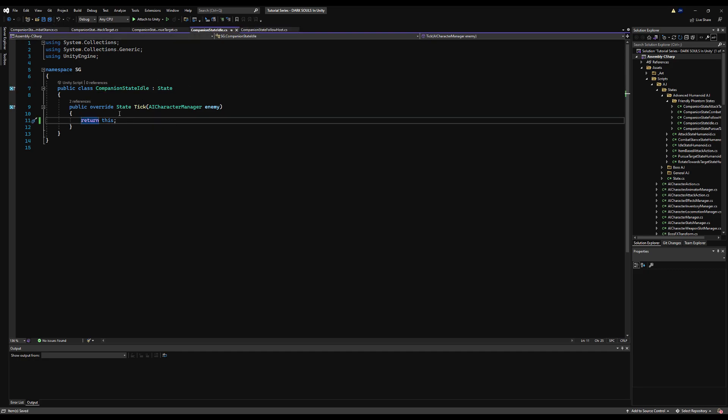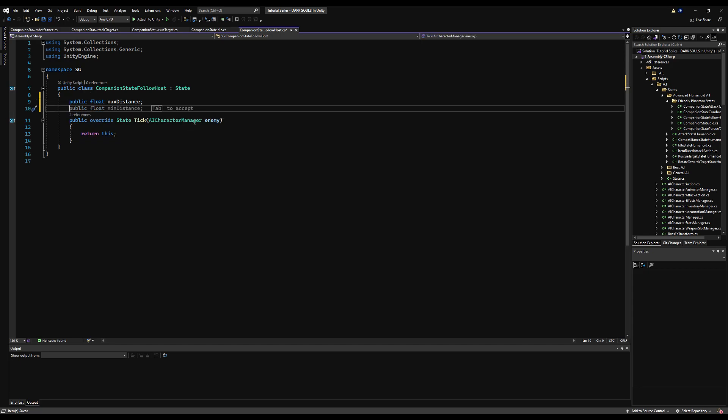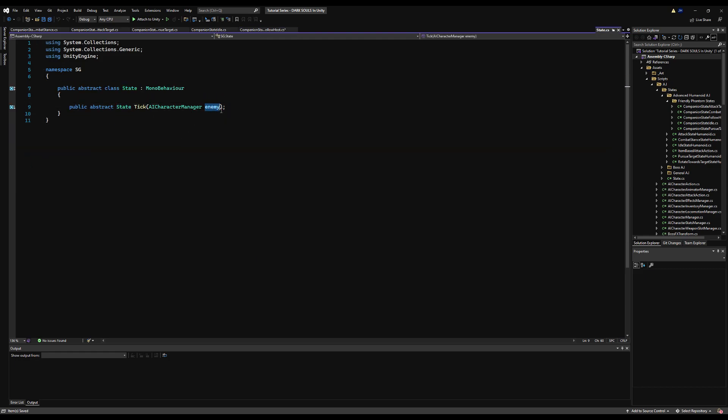We can start with the follow host. What do we need? Well, we need to know right away what is the maximum distance we're allowed to be away from the player or host. And to get the maximum distance, obviously we're going to need to know the distance we currently are from the host — so we can say 'distance from host.' But first I'm going to go to the state here and rename 'enemy' to 'AI character.'